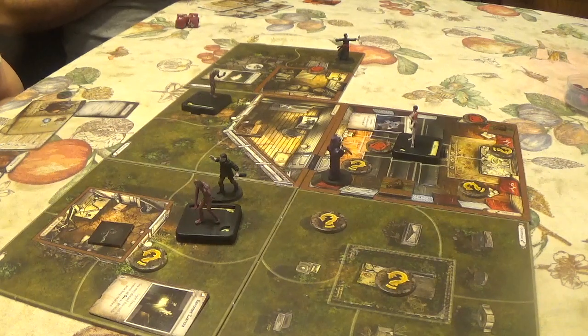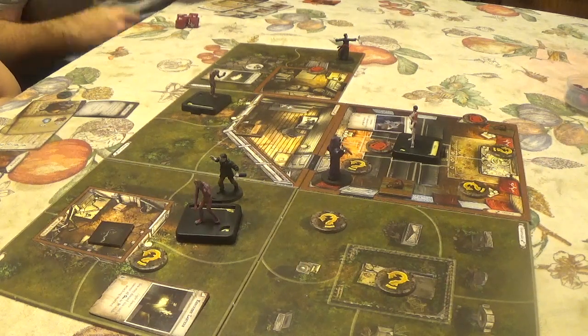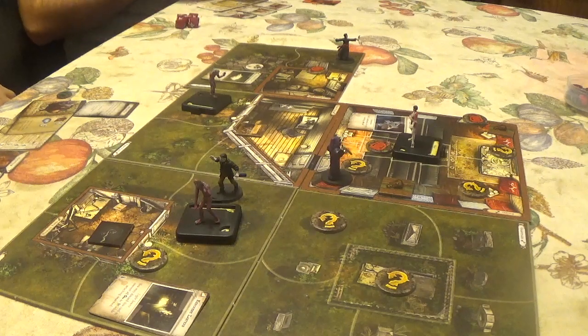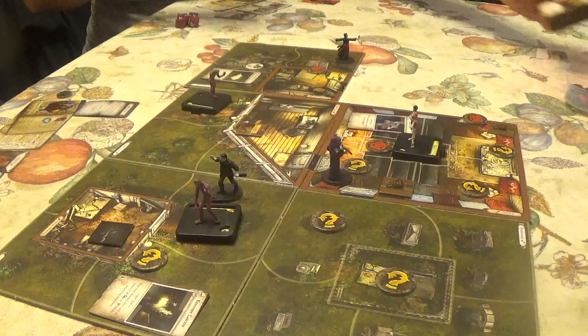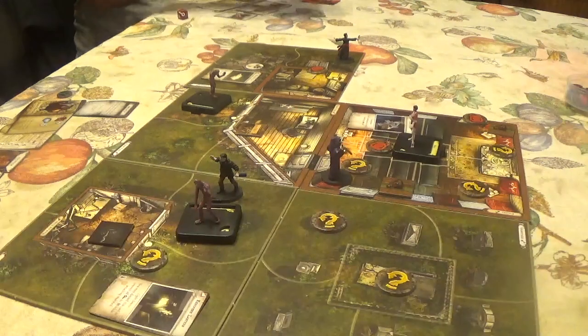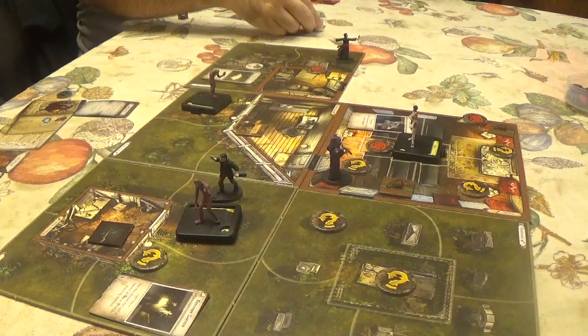The mythos phase: the clues you have gathered just prove everything you once knew about the world — this event affects the investigator with the most clues. Both CJ and Jeffrey have two clues. You review your notes attempting to reconcile your new information — Lore 2 check. Both spend clues to pass.